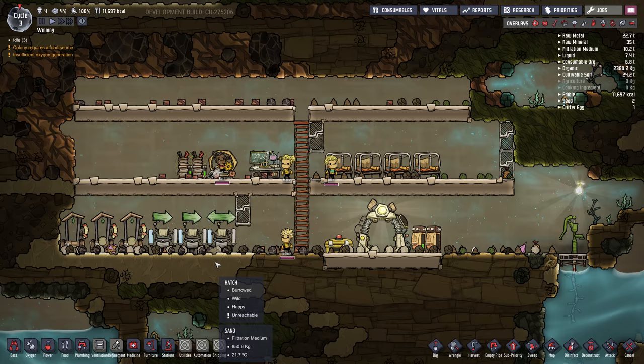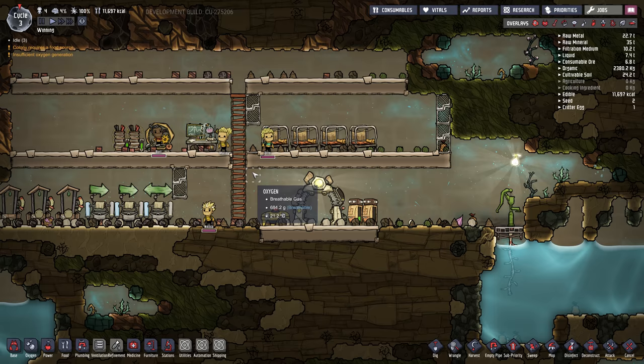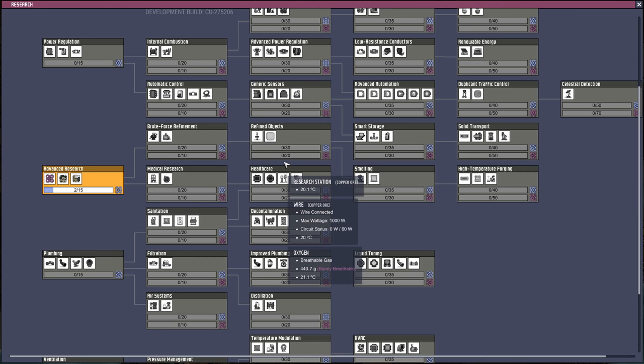Last episode we got the bathroom and bedroom set up. Things have shifted around a bit — I moved the bedroom down because each floor should be four tiles high, and I had made it five tiles high. Right now we should be researching advanced research, which will unlock the jobs board.